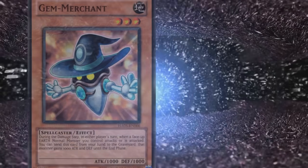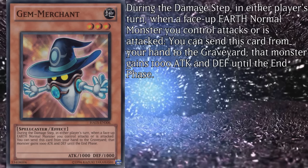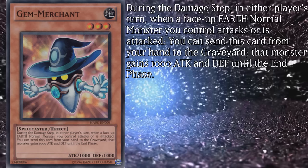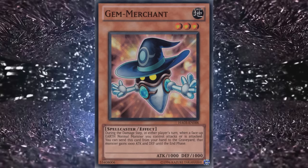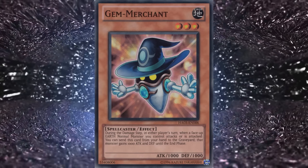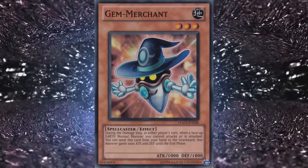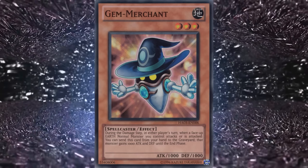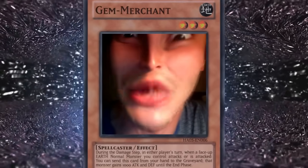Their next level 3 is Gem Merchant, a spellcaster with 1000 attack and defense. During the damage step in either player's turn, when a face-up earth normal monster you control attacks or is attacked, you can send this card from your hand to the graveyard — that monster gains 1000 attack and defense until the end phase. Using normal monsters as beaters isn't a central focus — it's a last resort. To add rock salt to the wound, being a spellcaster type makes Merchant incompatible with any Gem Knight fusion monster. I have no interest in what this merchant wants to offer me.